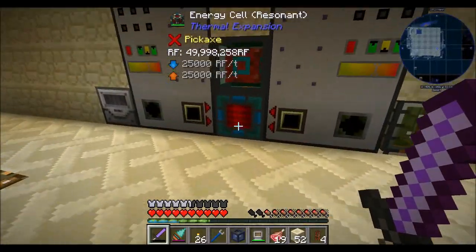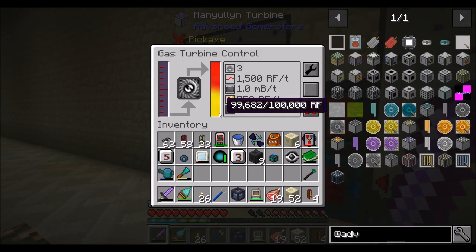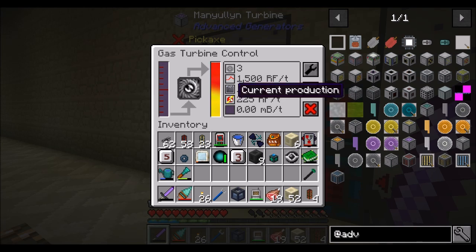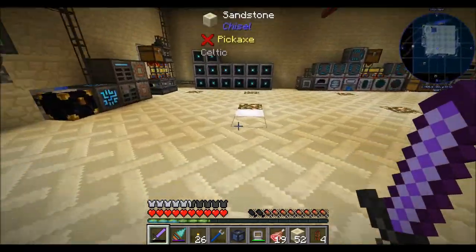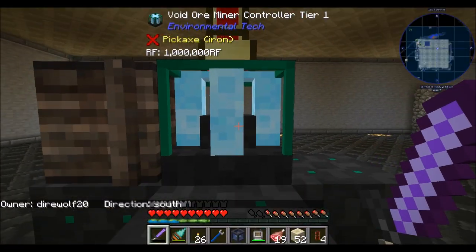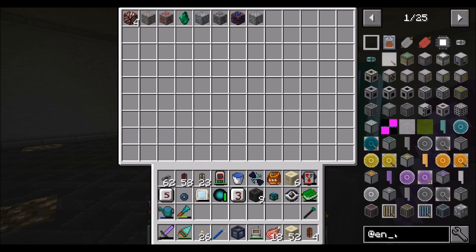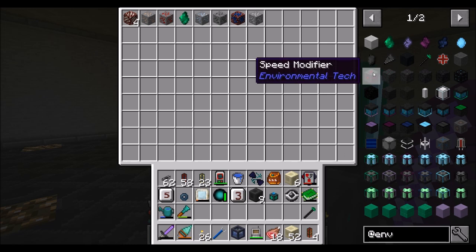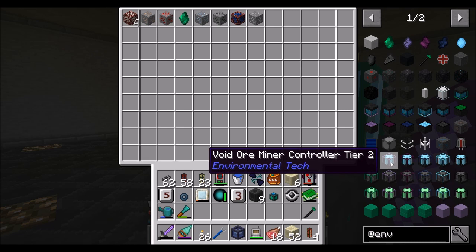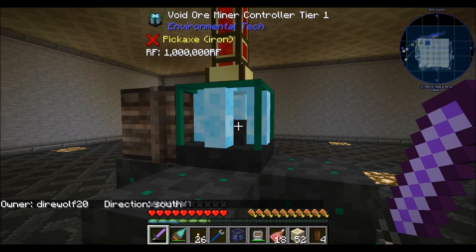I'm curious to see what my power is doing right now. We are not struggling for power — we're burning through it as much as we can, but we're really not doing much with that. We're producing a bit of power but not much. So that's telling me the tier 1 void ore miner is not doing a terribly large amount of power consumption. This guy is doing great — he's slow, but higher tiers will speed it up. I don't know if there are speed upgrades — there's something called a speed modifier, but I didn't see anything about a modifier in tier 1. Maybe tier 2 will have modifiers.